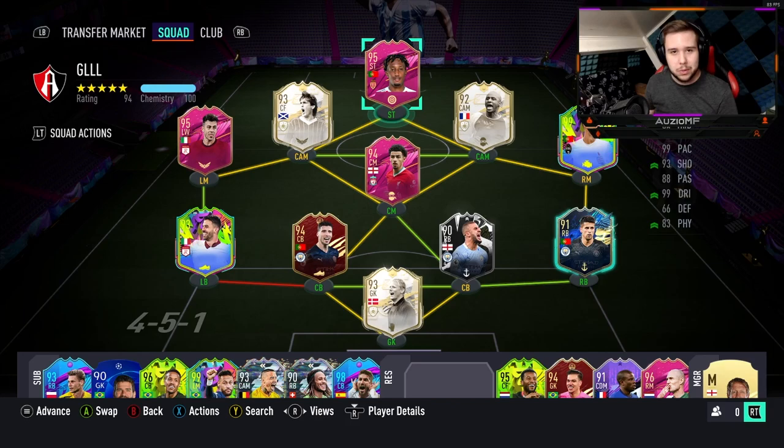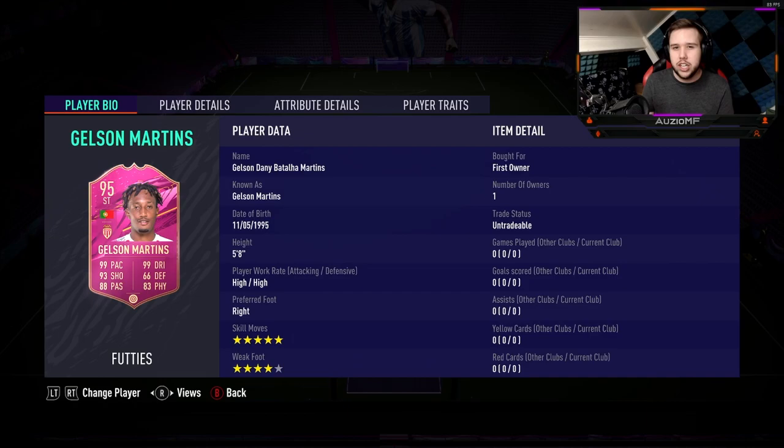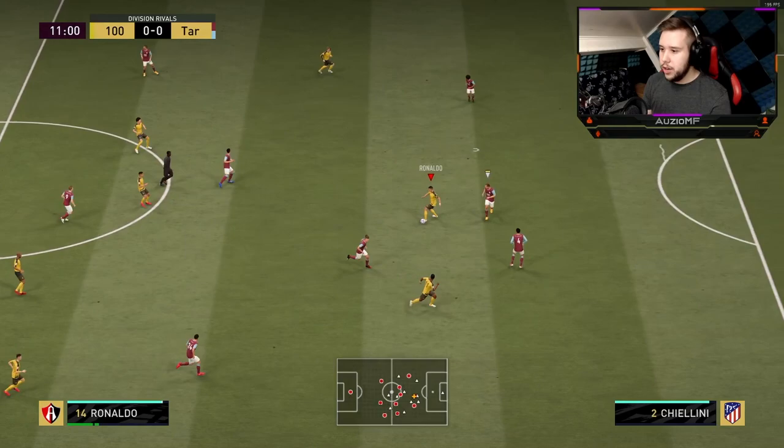When it comes down to the links, you got Ronaldo, you got everyone from Ligue 1, so you got Neymar and Mbappé — so many good links you can actually get with this guy. But for me personally, I've just gone for icons because why not — I've got Moments Dalglish and Moments Vieira to get him on full chemistry. I'm going to be trying this guy in two positions: a striker position in a 4-4-2, and I also want to try him in a CAM position in a 4-2-3-1. So let's get into the games.